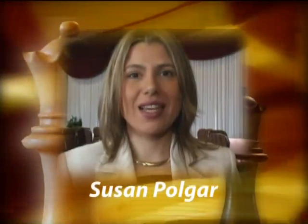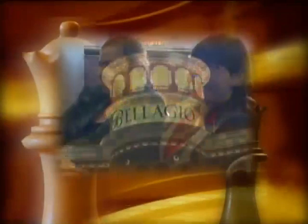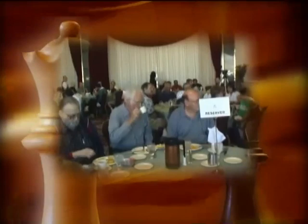Welcome to this segment of Winning Chess the Easy Way. On this tape you'll see a lot of fun things and some instructional games. You'll see us in Las Vegas — I'll be here with my sisters Judith and Sofia. We are playing a unique event: our first ever triplex simultaneous exhibition, playing against 81 players at once. You'll also see segments from that, and Breakfast with the Polgar Sisters, with question and answers from fans.